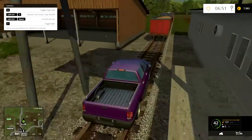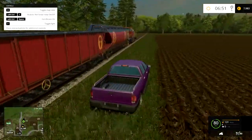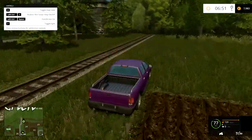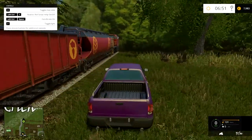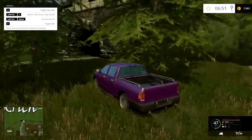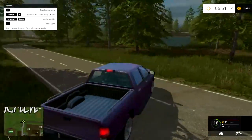Where does the train go? Oh, does it just disappear off the side of the map? I personally wouldn't have the train driving through that. I would put a tunnel in over there so that it actually looks like it's going somewhere.